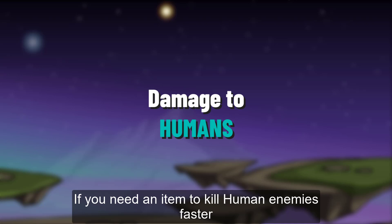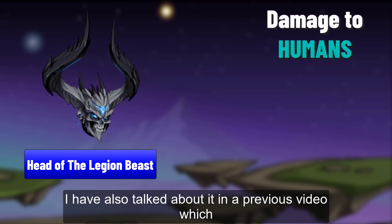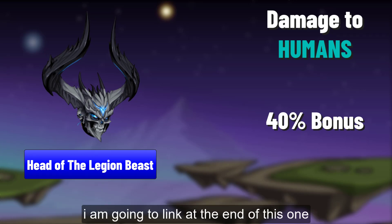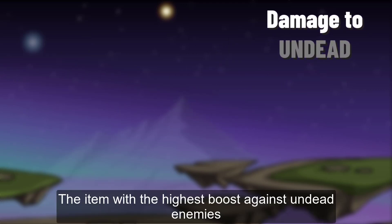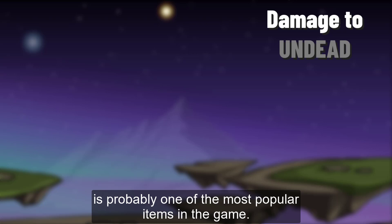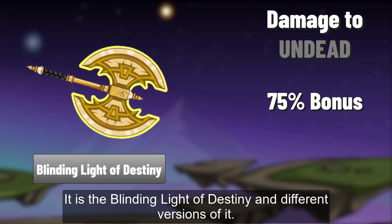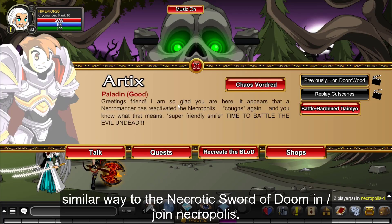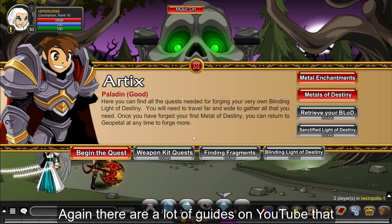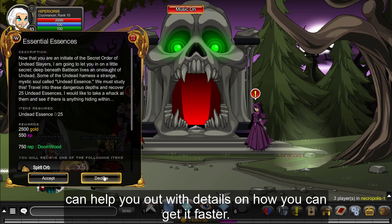If you need an item to kill human enemies faster, you might find the Head of the Legion Beast useful — I have also talked about it in a previous video which I will link at the end of this one. The item with the highest boost against undead enemies is probably one of the most popular items in the game: the Blinding Light of Destiny and its different versions. You can get it by farming in Joint Necropolis, similar to the Necrotic Sword of Doom. There are a lot of guides on YouTube that can help with the details on how to get it faster.